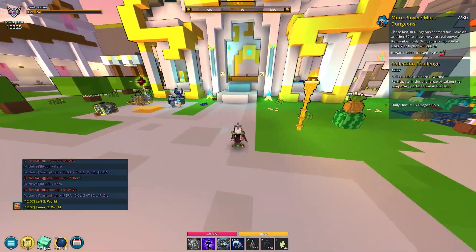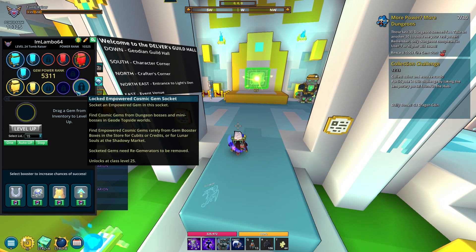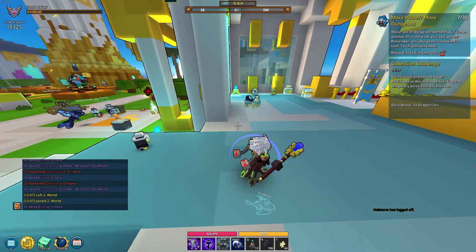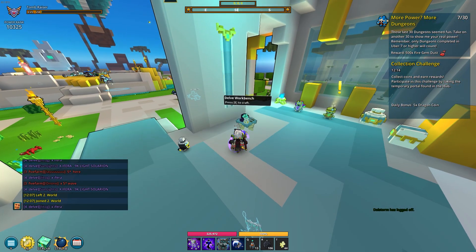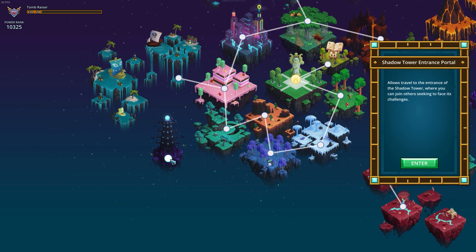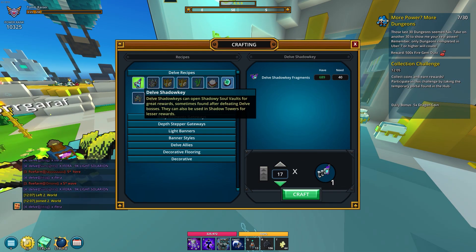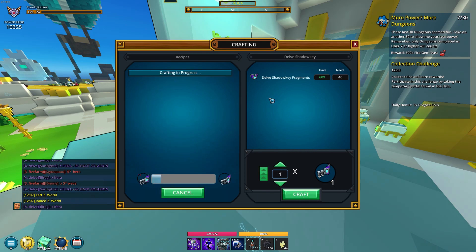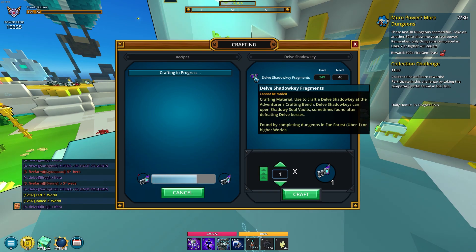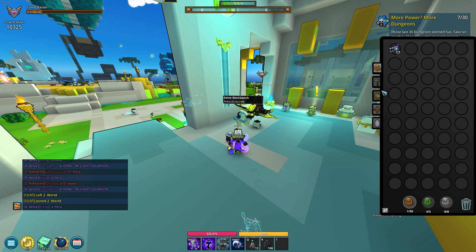As I'm approaching level 25, I realized I'll need a cosmic empowered gem and I don't have any empowered gem boxes ready. To get that we need lunar souls to buy them from the shadowy market. Let's see how many keys we can make — we can make 17 delve shadow keys. Let's make them all because you can't do anything else with this material. This is just what you get from doing dungeons, which we've done a lot of.